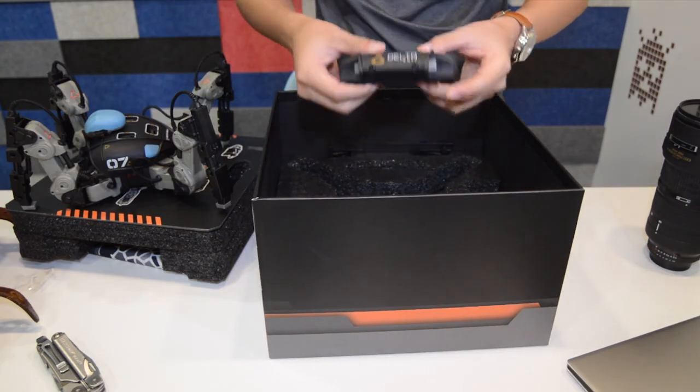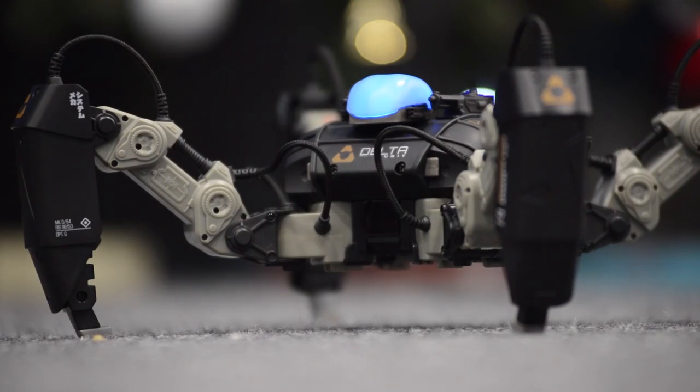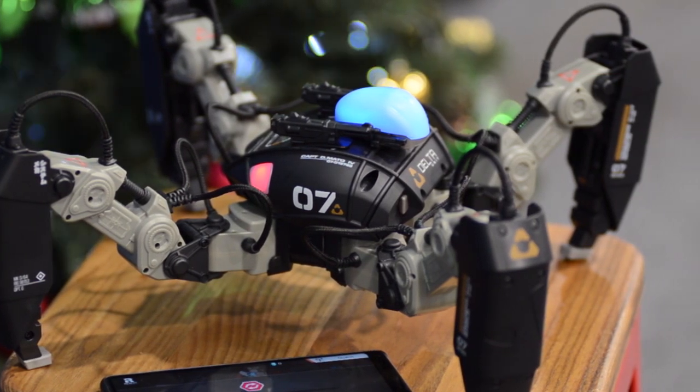In the box, you will also find a battery, leg shields, and power brick. There's also two dummy gun turrets to help you freak out your housemates at your next party. Has a bit of a Terminator vibe if you ask me.